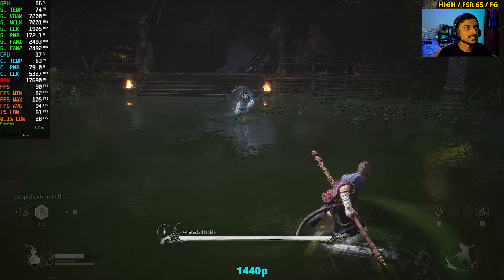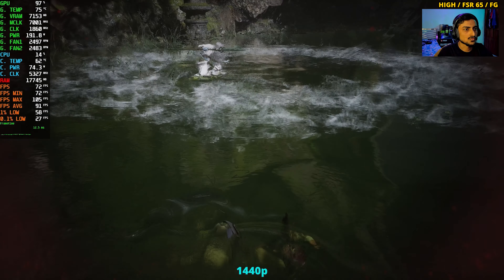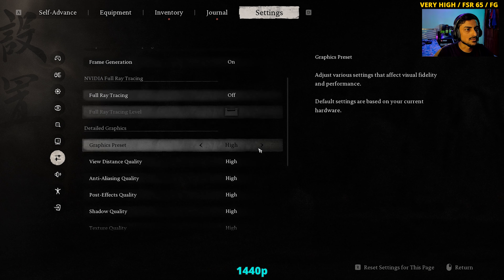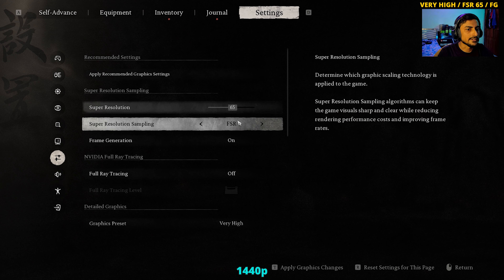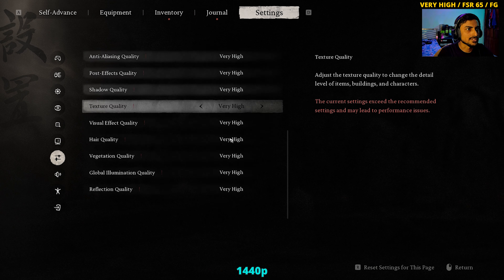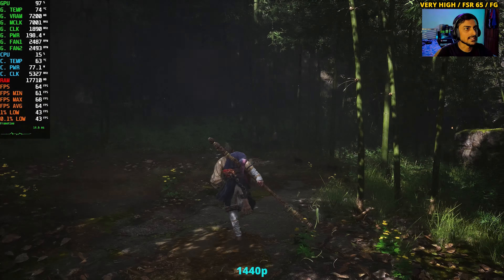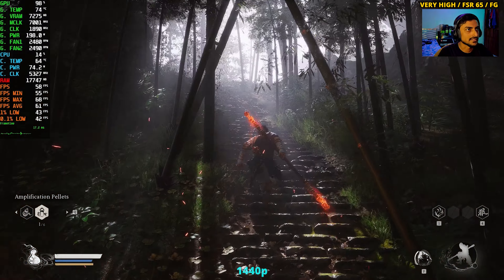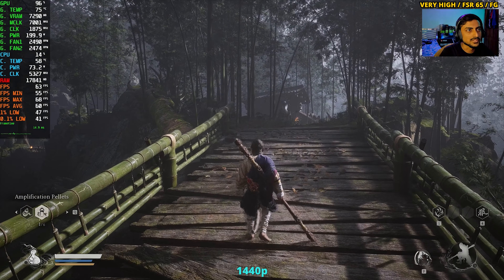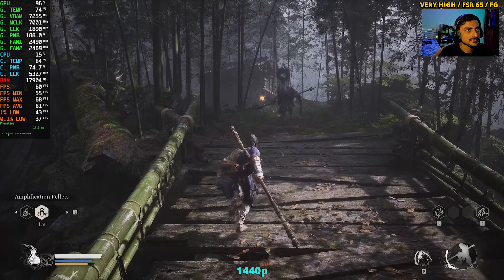Encountered a major boss fight and died in one hit. With frame gen we're getting around 90 FPS average on high. Tried very high preset with FSR quality at 65% and frame gen — straight away the input delay is very bad and image quality looks horrible. Personally, I'd stick to medium with DLSS or at most high with DLSS quality.